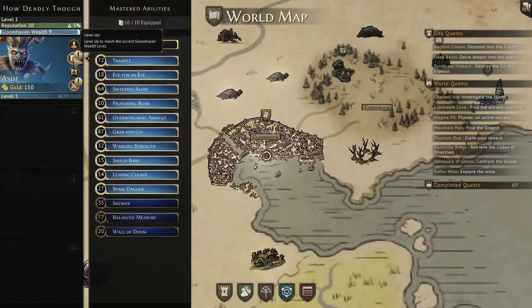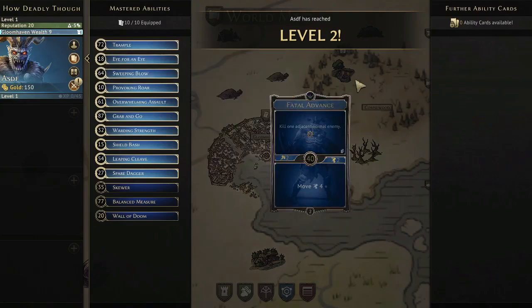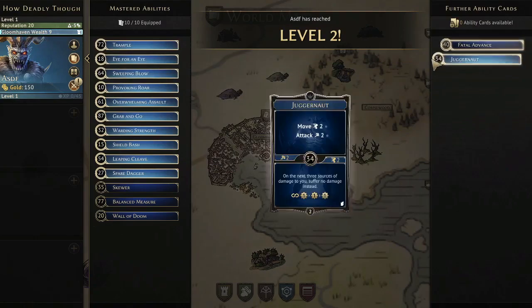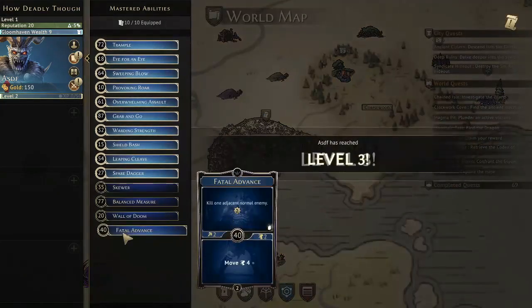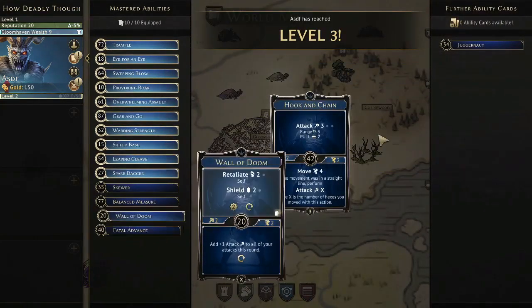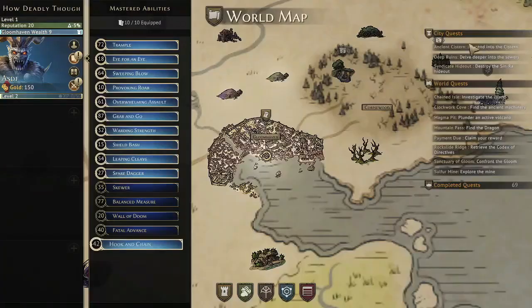I'm going to go through the cards I take in the speedrun. I've got Prosperity 9, so I'm leveling all the way up to 9 on this new character. I'm taking Fatal Advance — that's the card I take when I play on higher difficulties, though I can see a world where someone took Juggernaut instead.